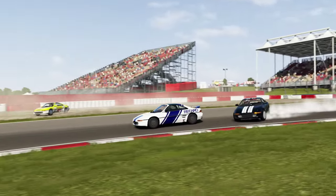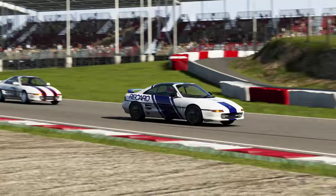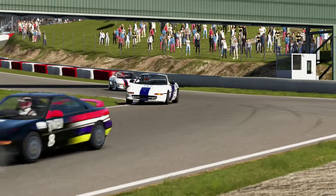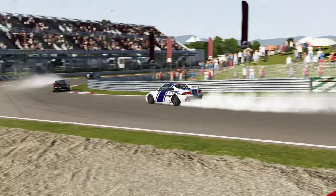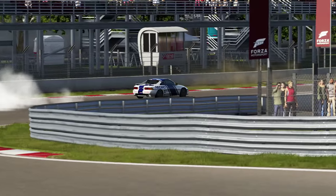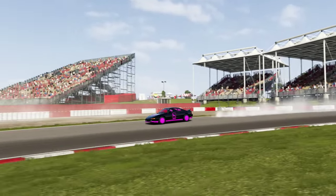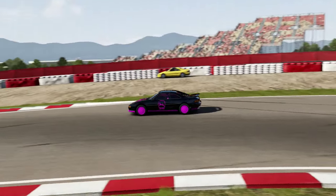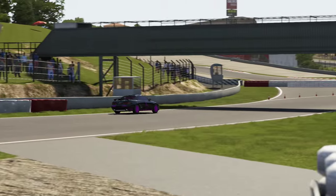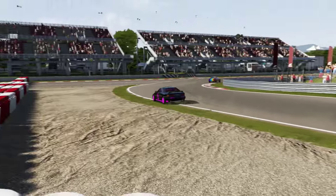There were still the odd mistakes, as the black car pushes his luck a little too much trying to get up the inside. The tiniest of nudges is going to upset the car when you're using the handbrake to slow it down. Suddenly there's a car ahead and you can't do anything about it - the number 73 car just spins in sympathy trying to avoid all the chaos. People were starting to get the hang of these cars very quickly.